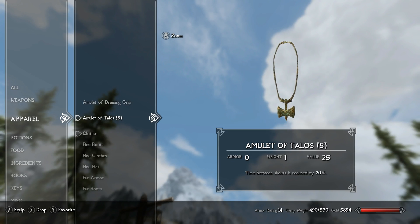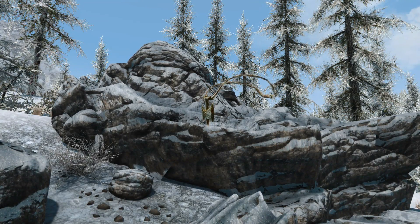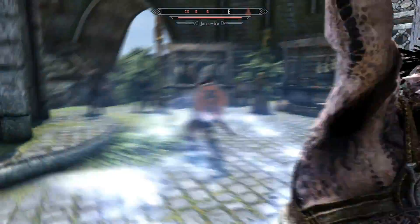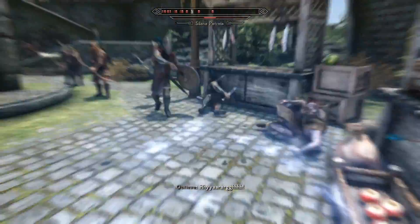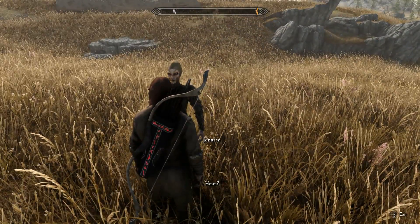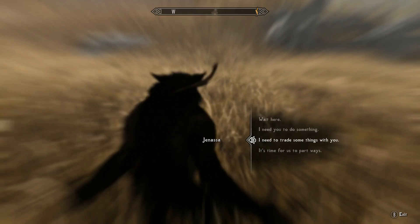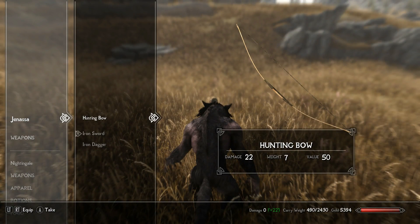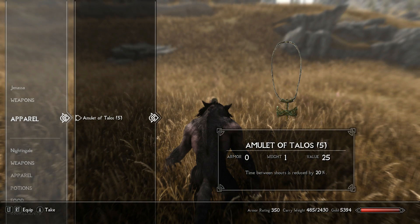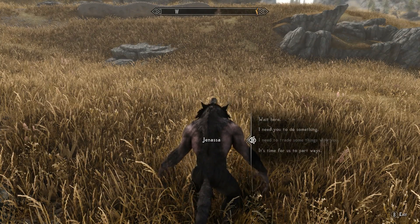You see, the Amulet of Talos reduces the player's time between shouts by about 20%, and quite a few of these amulets exist throughout Skyrim. You can get them by trading with merchants, finding them near shrines, and some NPCs even randomly spawn with them equipped. Well, if you can acquire 5 of them — because 20% times 5 equals 100% — there is a way to put them all on at once and their benefits will stack, meaning your time between shouts will be reduced by 100%. To do this, simply have a follower and enter dialogue with them at the exact same moment you begin a transformation into beast form. If done right, you'll still have a dialogue menu available with your companion while you're a werewolf. From here, begin trading with this NPC and give them all of your Talos amulets, before equipping them directly from the follower's inventory. If all goes well, this will allow you to equip 5 Amulets of Talos. And once you exit beast form, you'll be able to shout without any limitations, until you take those amulets off or equip a different one.